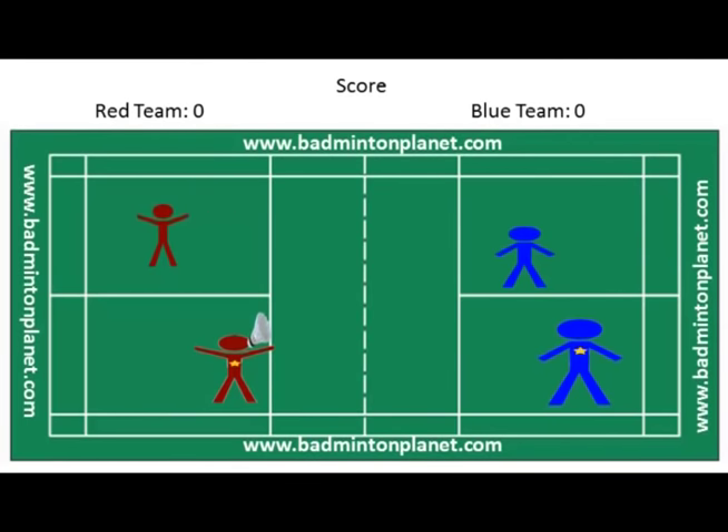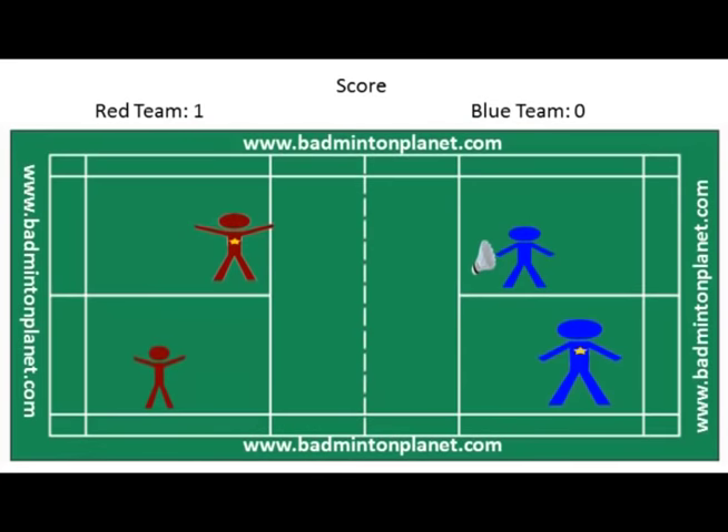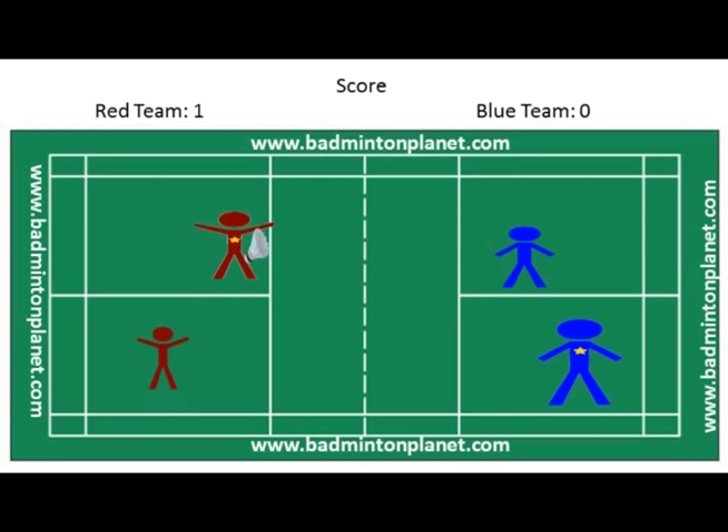The player serves to the opponent in the diagonal direction. On this rally, the blue team failed to return the serve and the score is now 1 for the red team, 0 for the blue team. Players in the red team switch to a different service court, and the player with the red star will now serve from the left service court because their score is 1, which is an odd number. Whenever the serving side wins a rally, the same person serves again — the serve does not alternate between partners. It stays with one person until the opponent wins the rally and gets the serve.